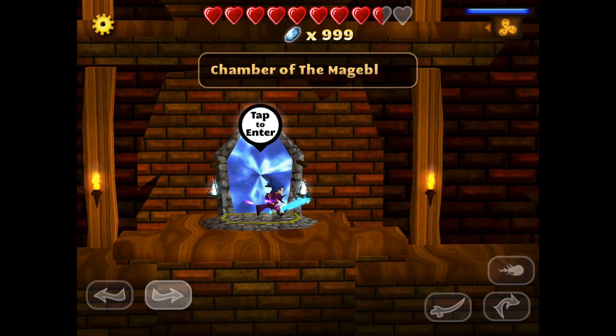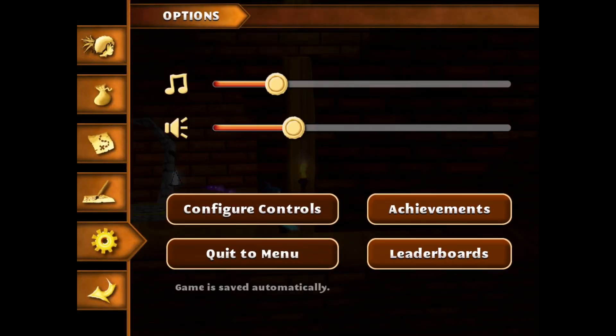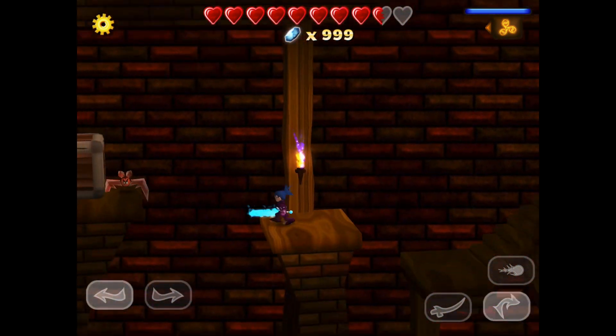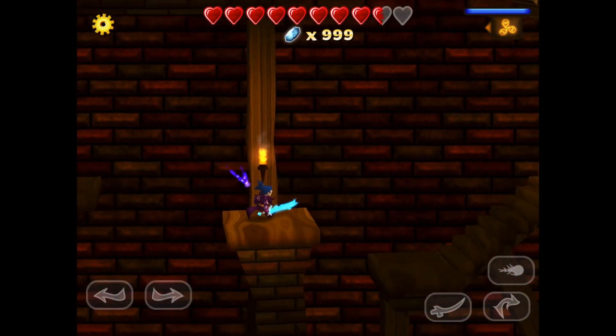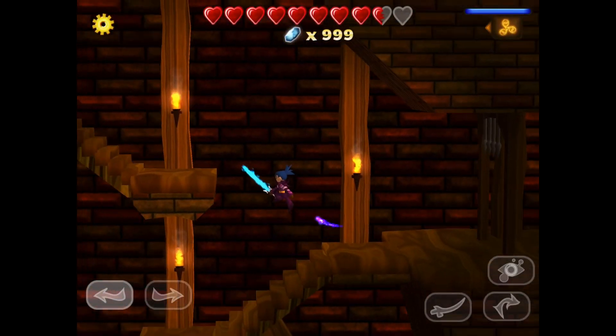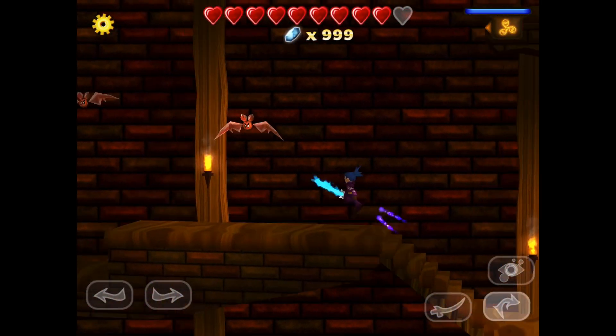For the first glitch, you're going to want to go to the Chamber of the Mageblade. To do both of these glitches, you actually have to have the Dimension Rift. That's really all you need.